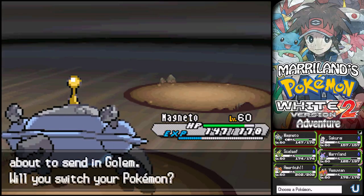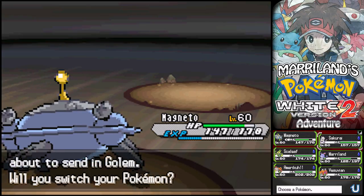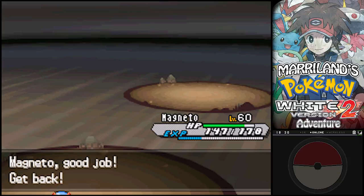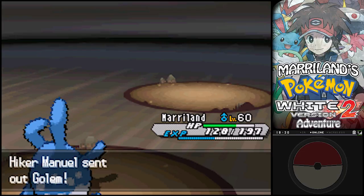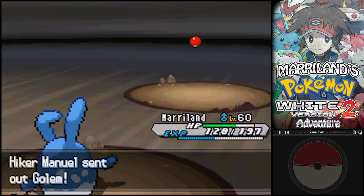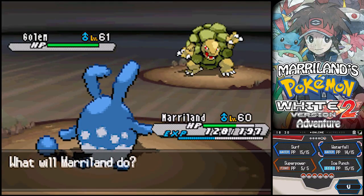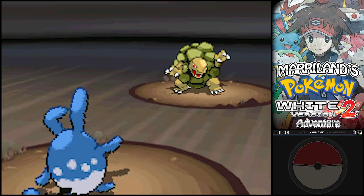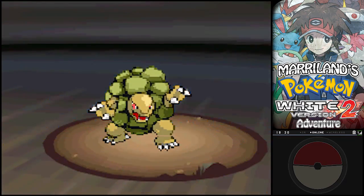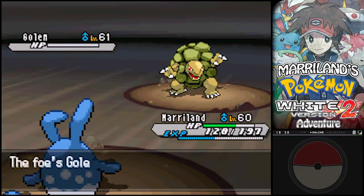Gain some experience and then - ooh, a Golem! Whoa! Big honking thing. I have a suspicion it has Sturdy. I'm just gonna use Maryland. It might not have Sturdy though - it has a lot of defense, so I'm going to use Surf. Even though I don't have as high special attack... Oh wow!